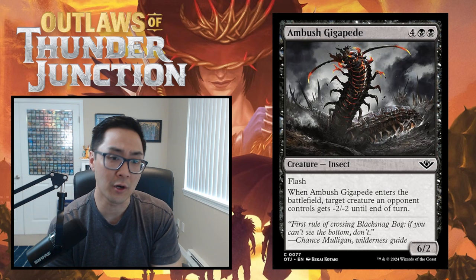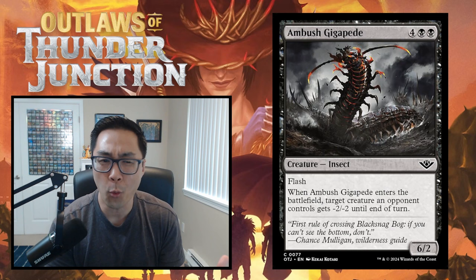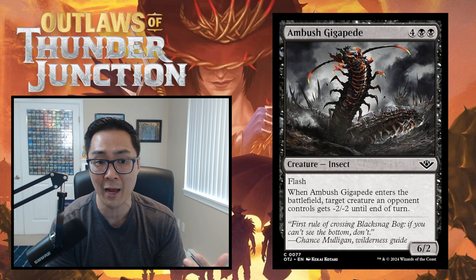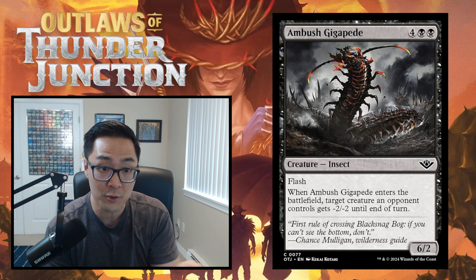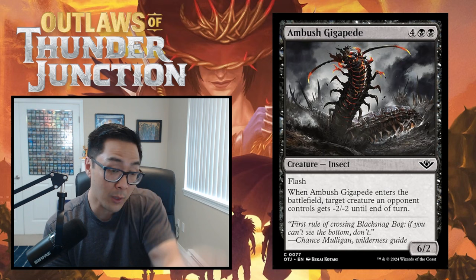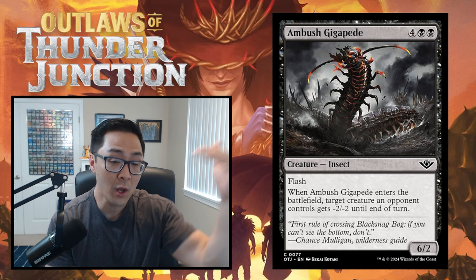Spree is a modal effect, kind of like Entwine. Every spree card has a casting cost and different abilities you can activate depending on how much mana you spend. These cards often have two or three modes, and you can spend all the mana costs associated with each to cast multiple effects in one turn. For example, a spell might cost one blue to counter, one blue to draw two cards, and one blue to bounce a permanent - pay all three costs to get all three effects.